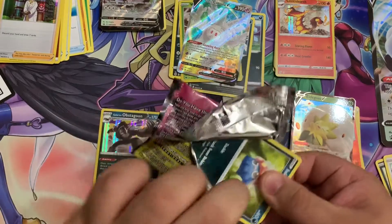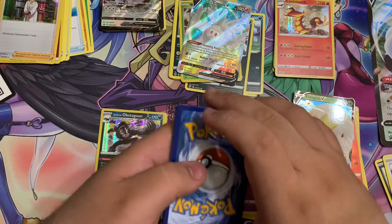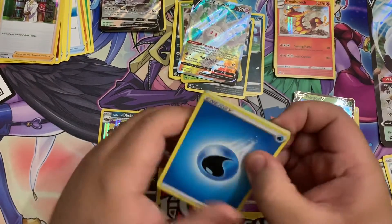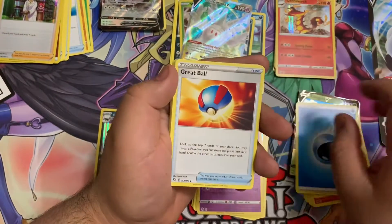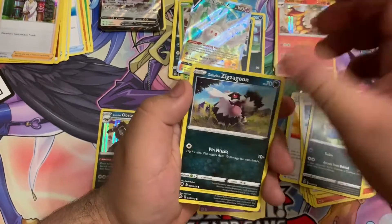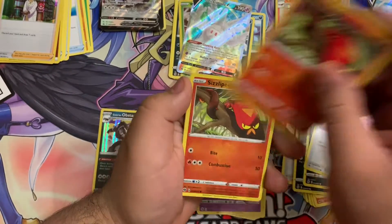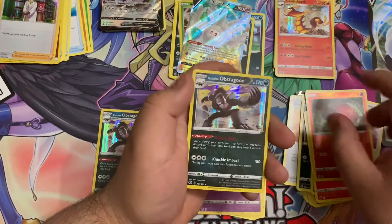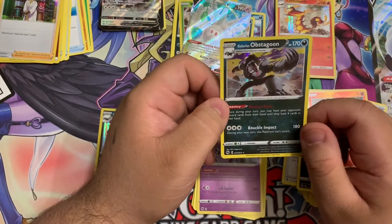These packs are kind of hard to open. Card trick one last time before I forget. Blue energy and the Great Ball, Sonia, Rotom Bike, Inkay, Zigzagoon, Trubbish, Full Heal, a Sizzle Reverse Foil, and another Galarian Obstagoon.